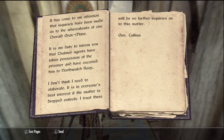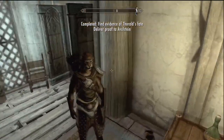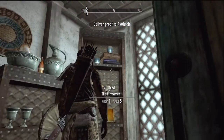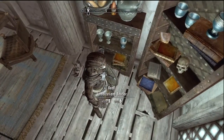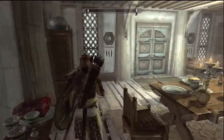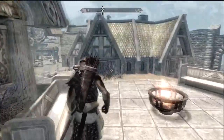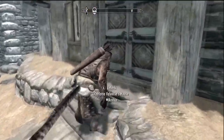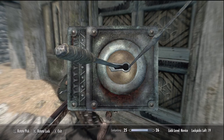We grab the Imperial Missive - it confirms they do know what happened to Thorald and that he's being held at Northwatch Keep. There's also a book somewhere in town that I'm looking for - 'The Legend of Red Eagle' - which starts a quest. I know I found it pretty early in a previous playthrough. We find a novice lock to pick next - much easier. Lockpicking goes up again and we're close to leveling.